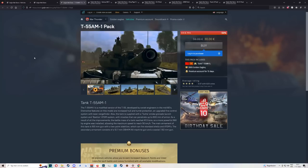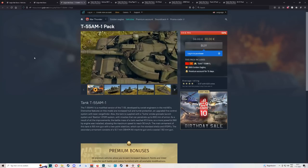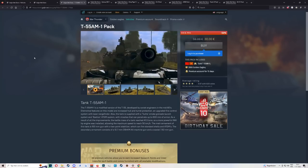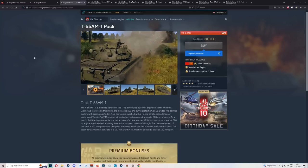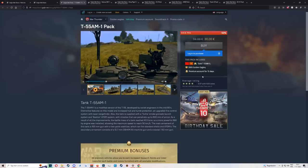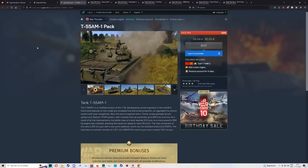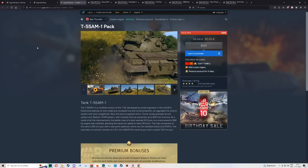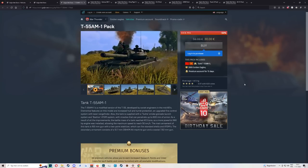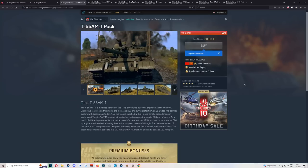Starting off with the low risk bracket: the T-55 AM1. Very good at 8.3, very well-rounded. It can kill tanks that can easily kill it, but is also very strong in down tiers and decent in up tiers. You get a good selection of ammo — APHE and dart as well as ATGMs — which makes this very diverse to play. One of the better tank pickups in general, and it's rank six so you can grind out the entire nation.